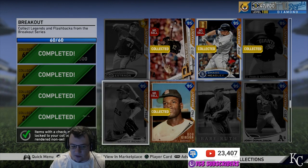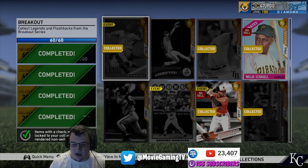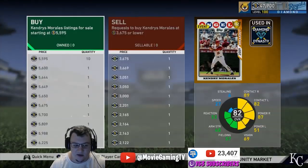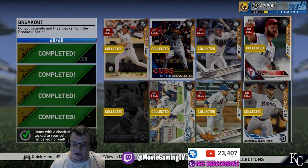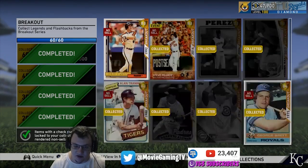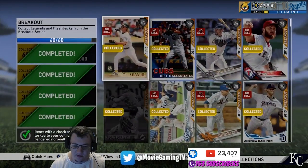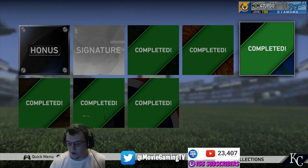Even the Babe Ruth, I could have gotten from moments if I'd thought about it. Program cards aren't too bad — a little bit up in price but not terrible. Take advantage of moments as much as you can. This veterans portion so far wasn't too bad. I'm interested to know if you guys are going to go after this collection — let me know down in the comments.